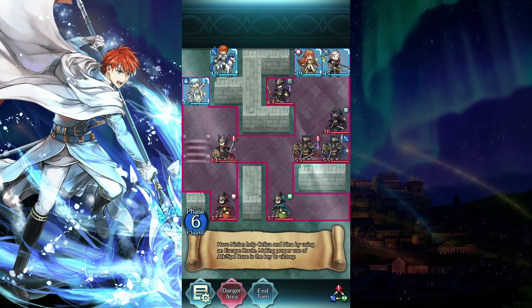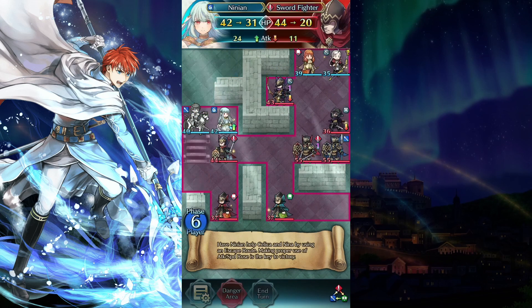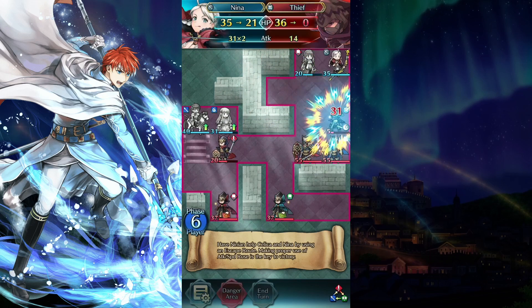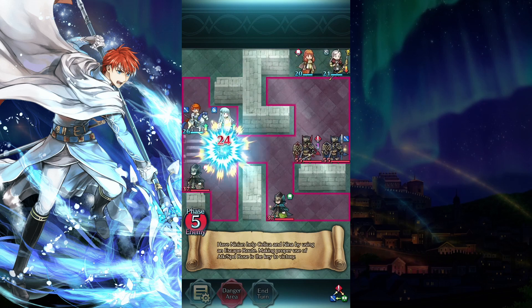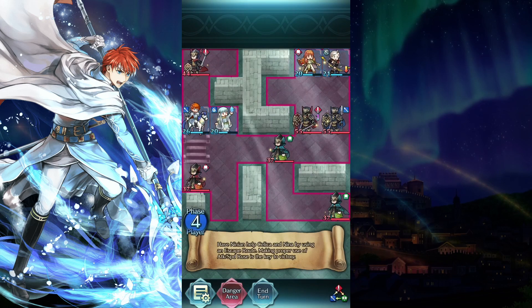Use Wally on Linian from below and attack the Soul Fighter with her. Defeat the Soul Fighter and flip with Silica and Linian. Use Wally again on Linian — Ellie would want to stay in the same spot, such that he can defeat the Soul Fighter.